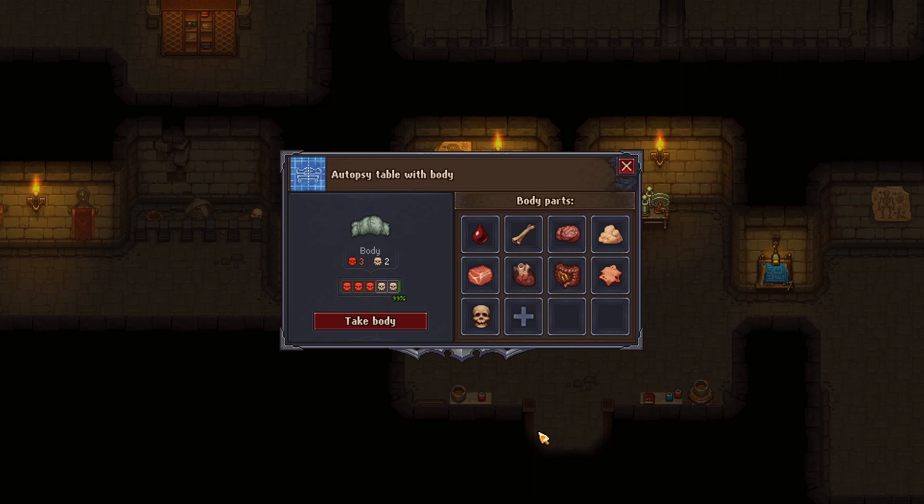Hello and welcome back to the next episode of Graveyard Keeper. We are picking up right where we left off with this pesky body here. It's got two white and three red. I thought we could dabble in trying to remove the red and the white, and I think we will. Removing blood and fat will turn two red ones white, and we would have four white, one red.